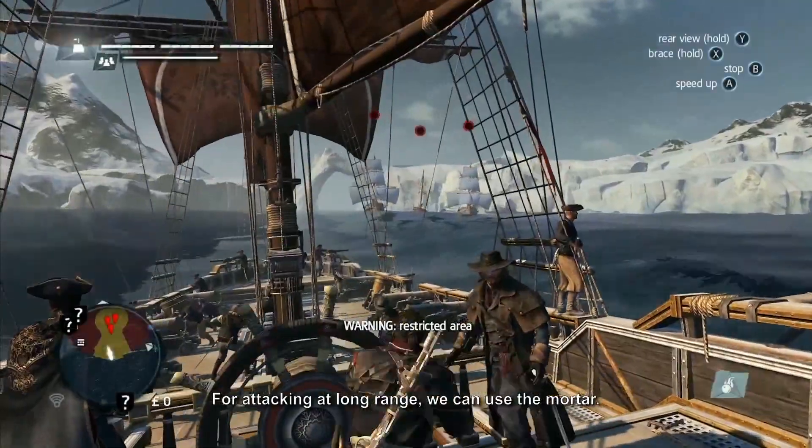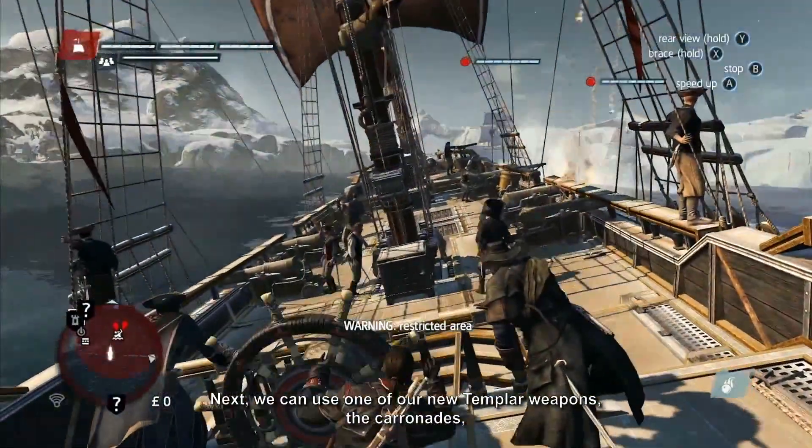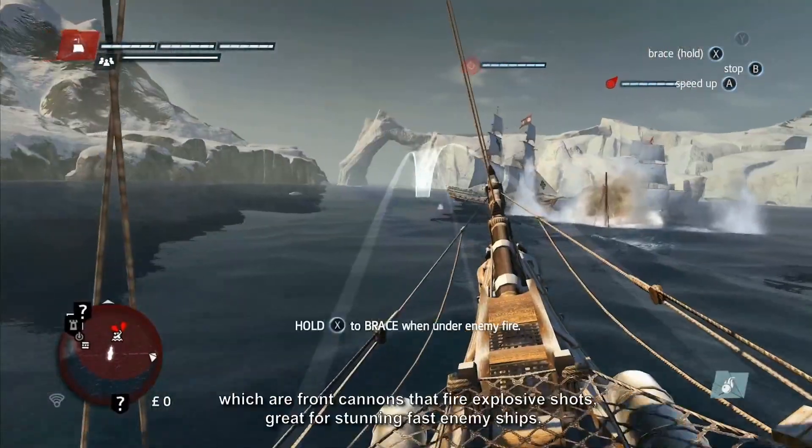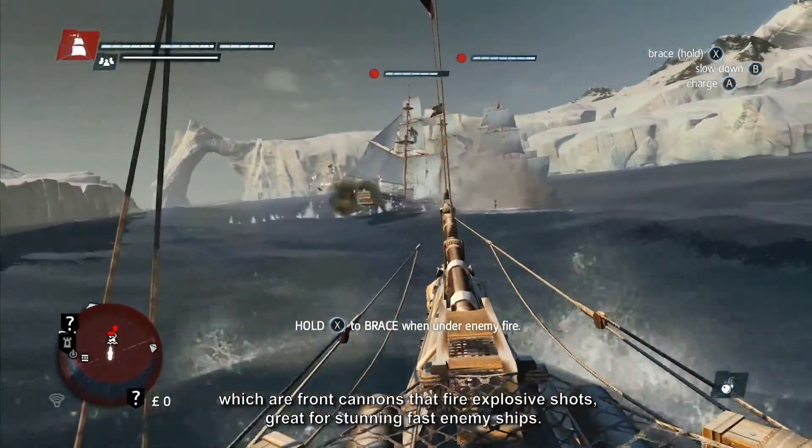For attacking at long range, we can use the Mortar. Next, we can use one of our new Templar weapons, the Carronades, which are front cannons that fire explosive shots, great for stunning fast enemy ships.